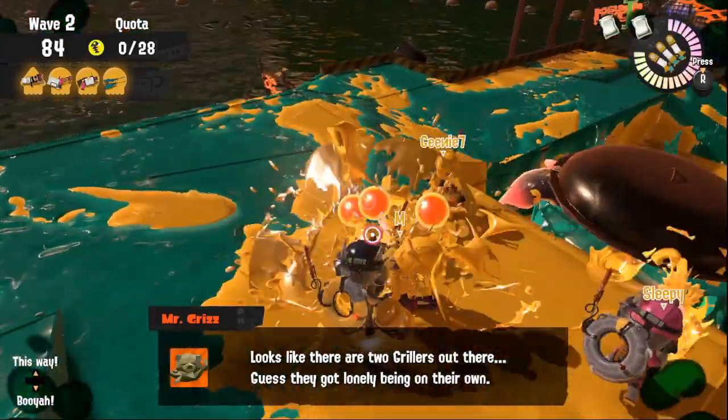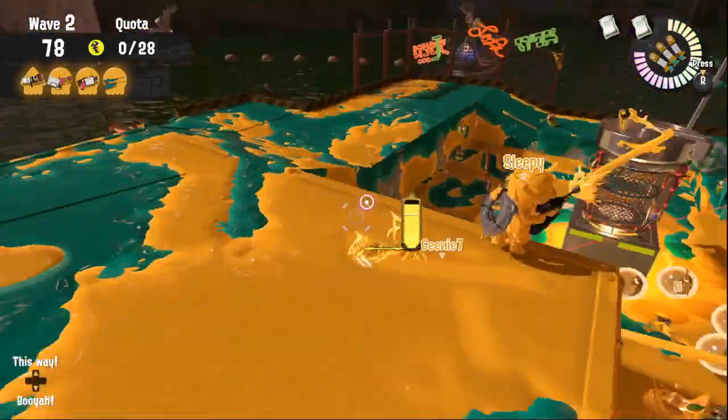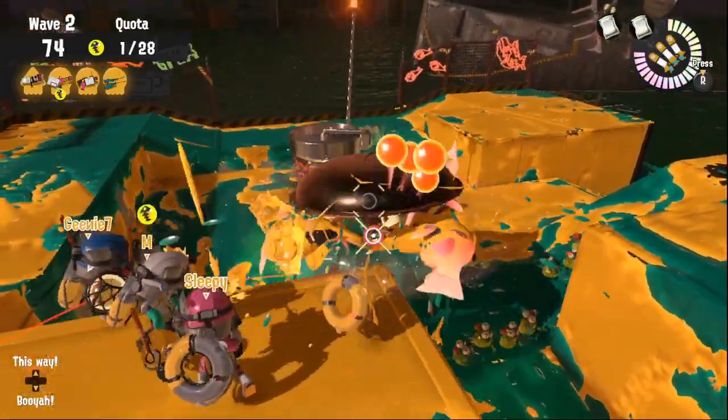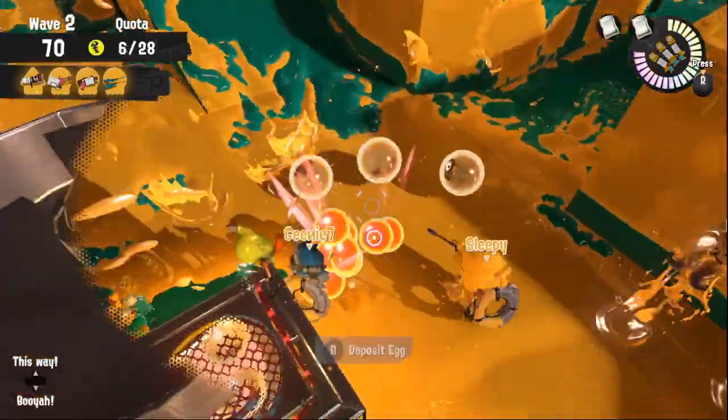We either position on the bottom and then move up to shoot the grilla, or we wall cling to be safe from the small fry and then move up to shoot the grilla. This position has the advantage that the eggs are very close to the basket and therefore they are quickly delivered.